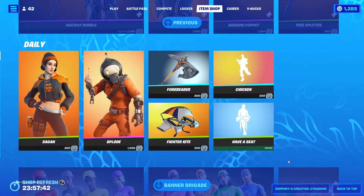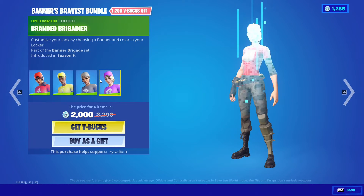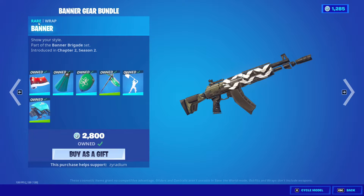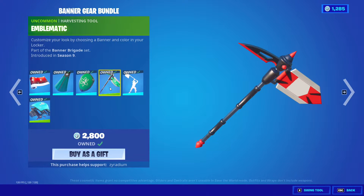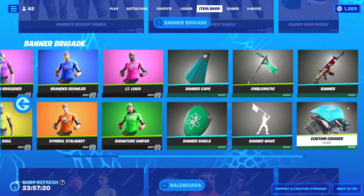Going down, the Banners Bravest bundle is back. As you can see, you can customize all of these along with the male version. The Banner Gear bundle comes with the banner wrap, Ape shield, emblematic, inner wave, and the custom cruiser. Sold separately obviously.